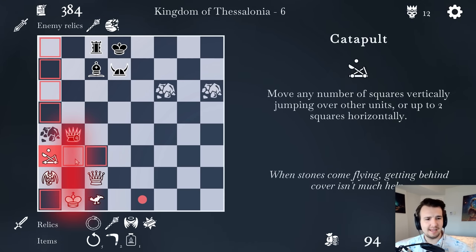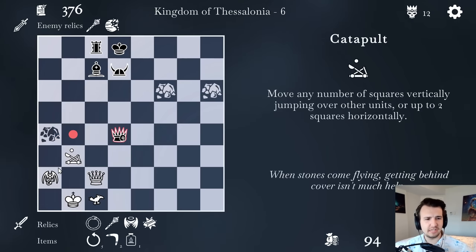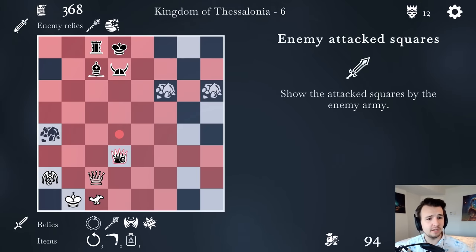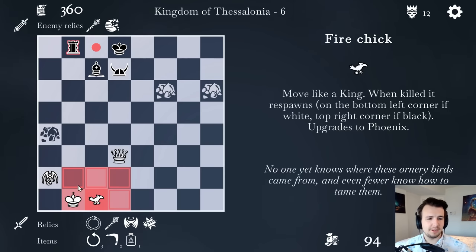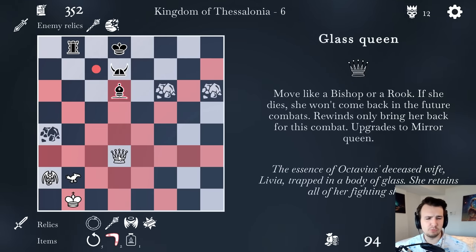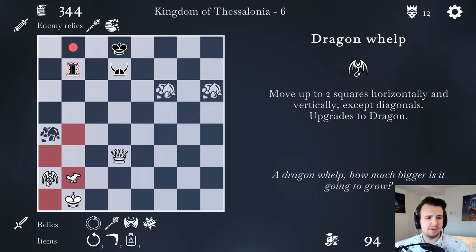This check is less threatening because I can block with the catapult and counterattack. Now things are looking sickly for Ideya because I can catapult here, attacking both the king and queen. Ideya's got a sack for the catapult, so I'll take her right back. A check from the war wagon — how about I get the fire chick back into defense position? I feel like black has too many pieces, so I gotta do a boomerang here — go take the bishop and bounce back. At least I've strengthened numbers now. I can start advancing the dragon whelp slowly but surely.